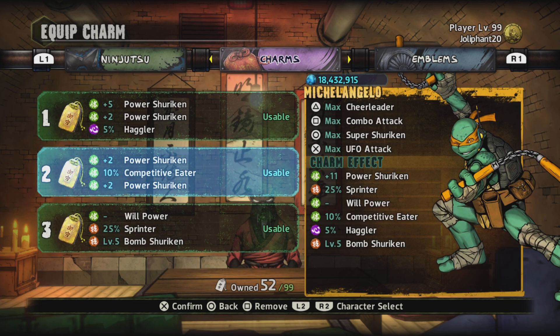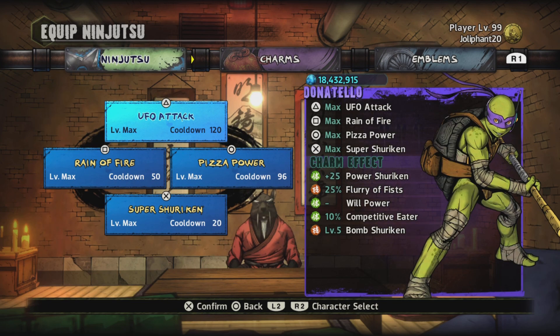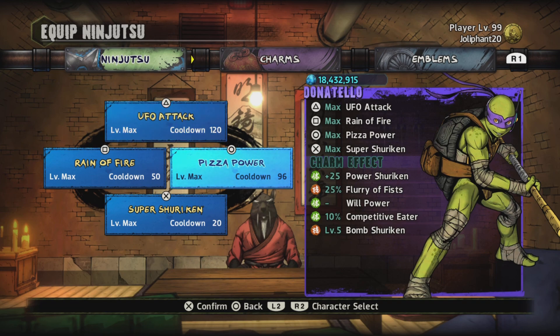Donnie is mostly the healer and range of the team for me. So basically: Leo's full attack, Raph's attack, Mikey's range, and Donnie's the healer and range. For ninjutsus we'll be using for Donnie: UFO Attack — like I told you with Mikey, it shoots three green lasers at a time to do damage. It's really good.